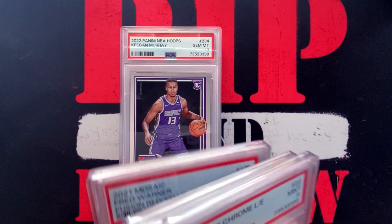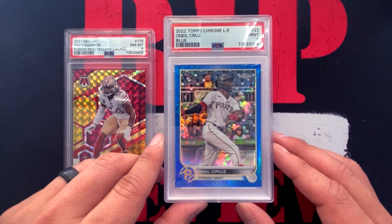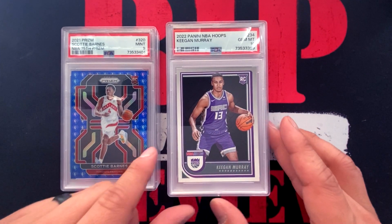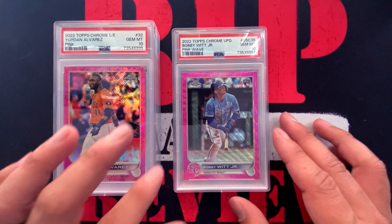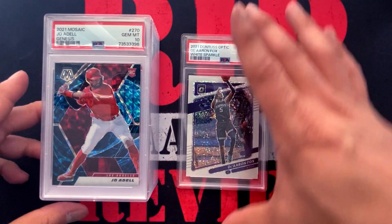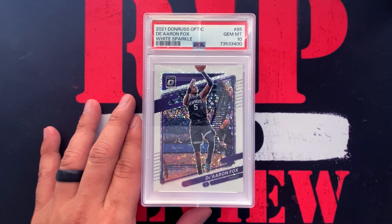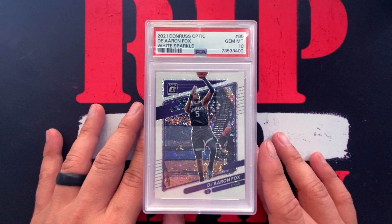I'd say that's a pretty successful PSA blind reveal. To recap from lowest: Fred Warner fusion red and yellow Choice near mint 8; O'Neill Cruz Topps Chrome logo fracture mint 9; Scotty Barnes 2021 NBA 75th Anniversary Prizm mint 9; Keegan Murray Panini NBA Hoops gem mint 10; Yordan Alvarez pink logo fracture gem mint 10; Bobby Witt Jr. pink wave gem mint 10; Joe Adell 2021 Mosaic Genesis gem mint 10; and De'Aaron Fox white sparkle gem mint 10. Thanks for tuning in — like, comment, subscribe, and hit the bell icon for all the latest notifications here at Rip and Review. Have a great day!